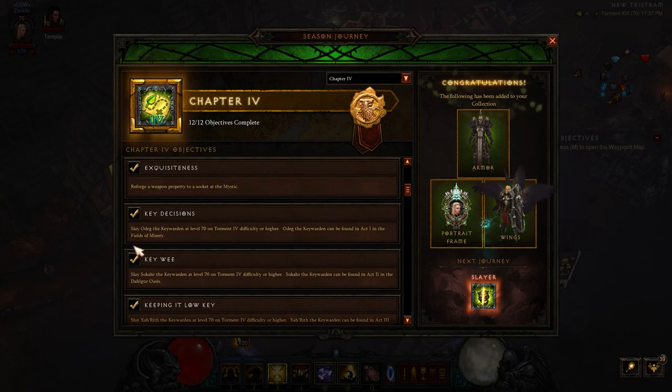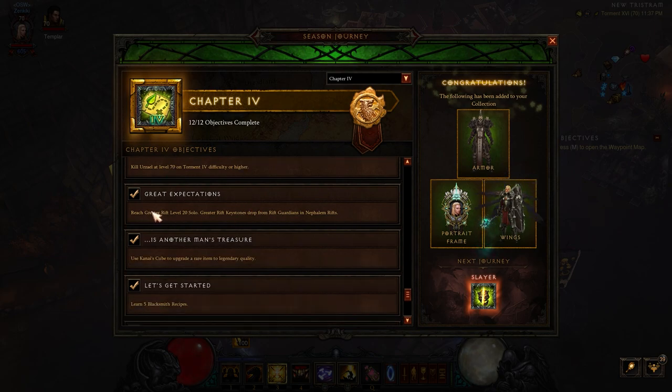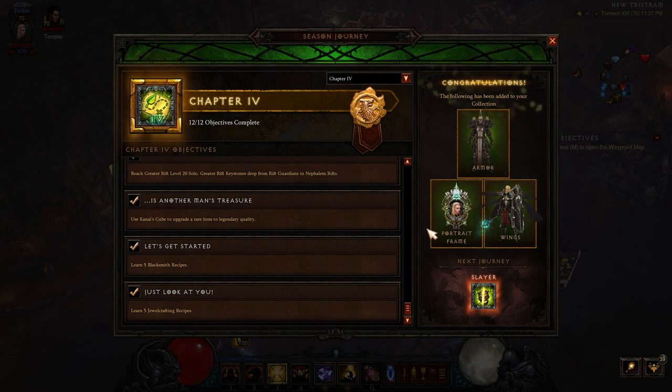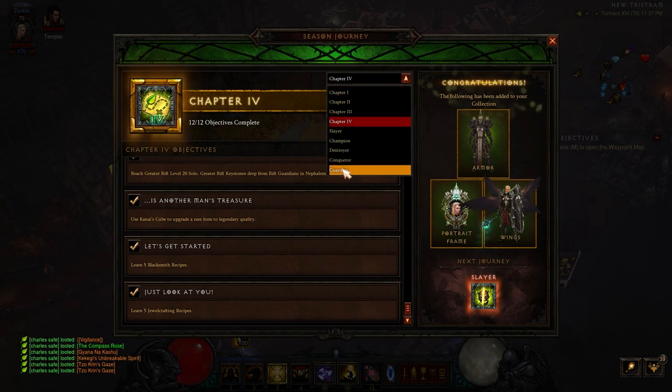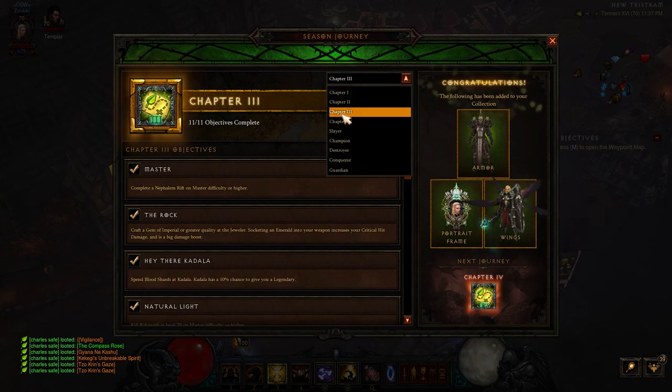The same thing goes with chapter four. You have to kill the Keywarden on torment four, kill the Butcher at level 70 on torment two, kill Urzael on torment four at level 70, and complete a greater rift 20 solo. Also, you'll get the Kanai's Cube while leveling up, so don't worry about that. Once you hit level 70, do your normal stuff and get chapter four done. For me this season as a crusader, the free set is the Seeker of the Light set, which is quite good this season.